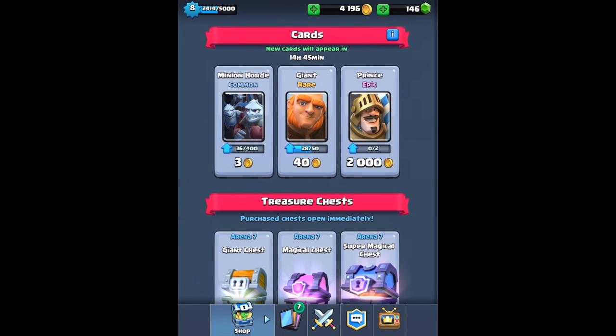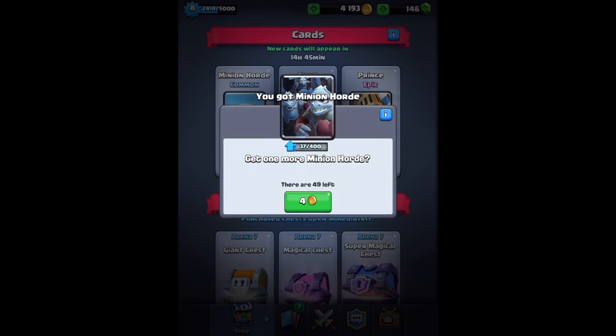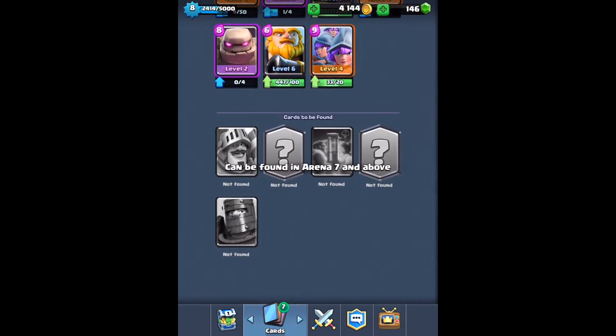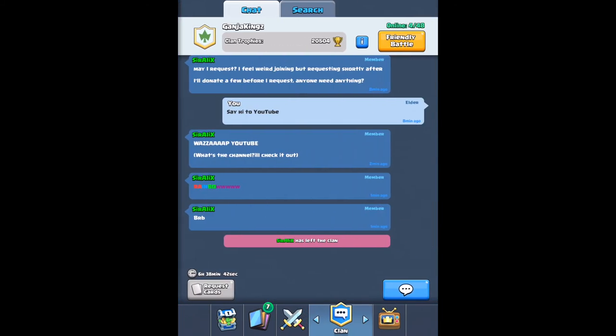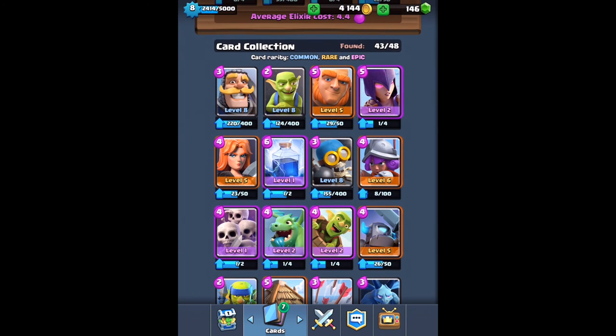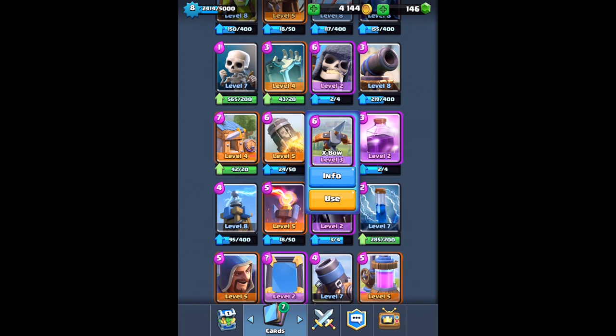I don't gem, so it's harder for those of us that don't gem. As you can see I have no legendaries right now — no prince, no dark prince, no poison spell. Basically because I don't gem I don't have the best cards. I have level 1 epics, not the best epics, and I have one epic at level 3 which I do not need at all and it's my only epic at level 3 — which makes no sense.